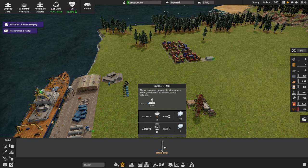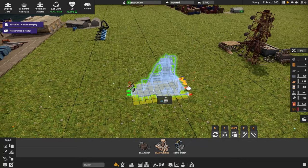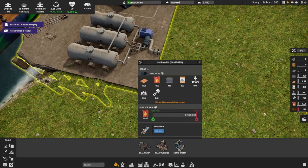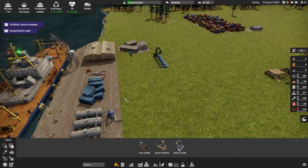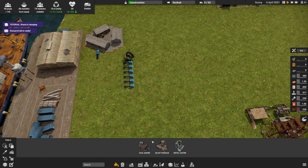Smokestack — release of gases into the atmosphere. Some gases such as exhaust cause pollution. I feel like this is going to be bad. So this is some resources coming out of it — it's got raw metal going into other things. What is this little doodad? Oh, it's for diesel, fuel and whatnot. Some of these crates got really messed up — who's chucking these around?